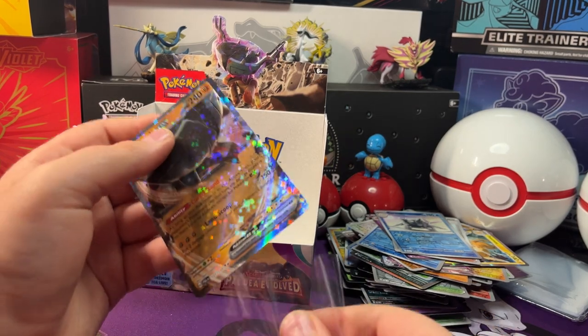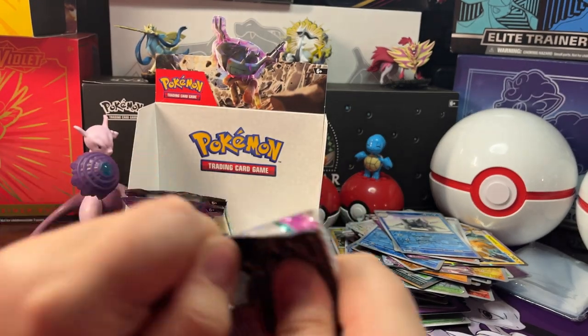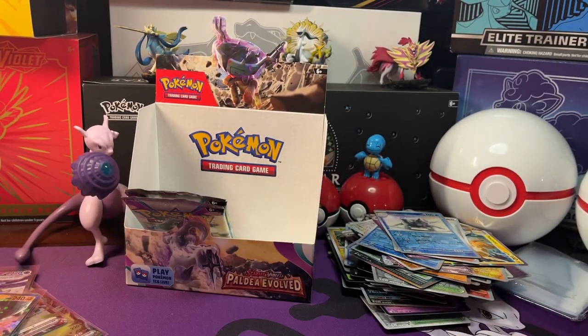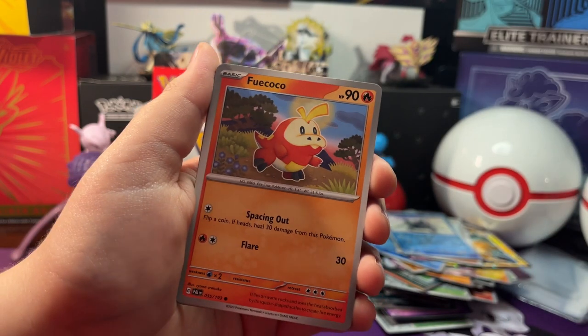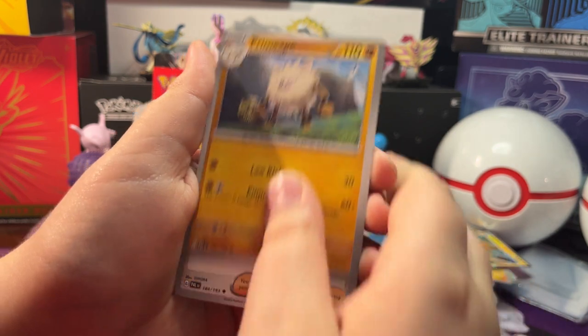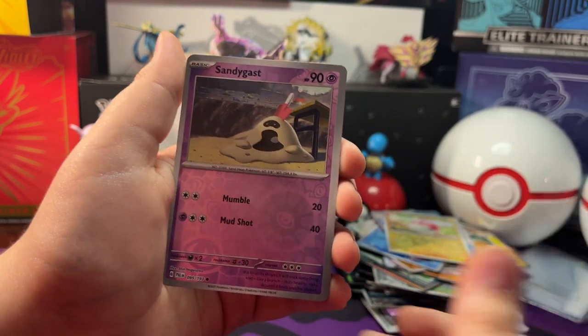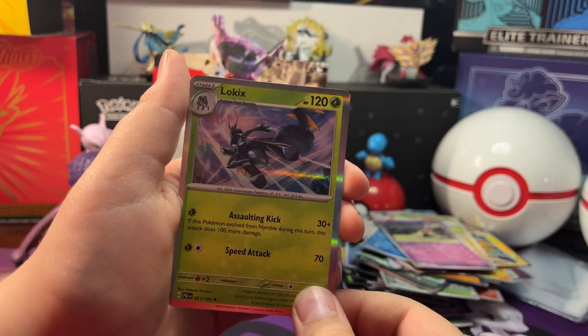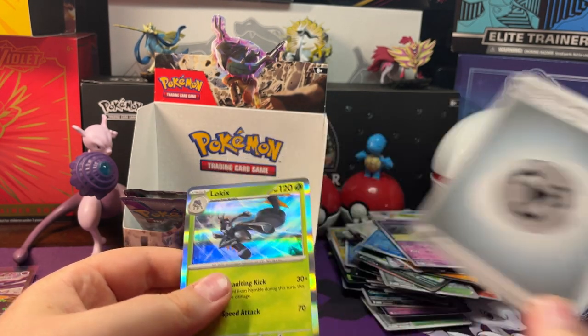Let's get this Ting-Lu EX in the sleeve and open up our next pack. We got Slakoth, Watchle, Feel Coco, Bramblin, Primate, Grusha, Mistimagus. Reverse Holo Voltorb, Reverse Holo Sandygast. And a Holo Low Kicks — Metal Energy behind it. Hey, I got that right too!